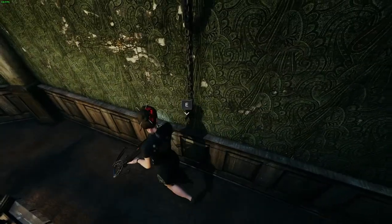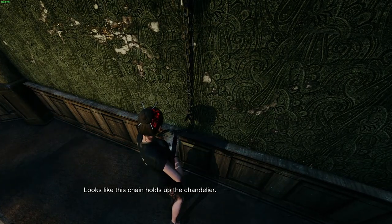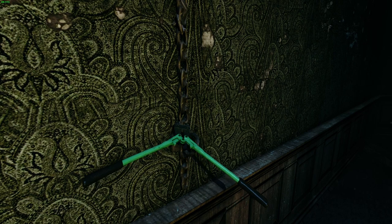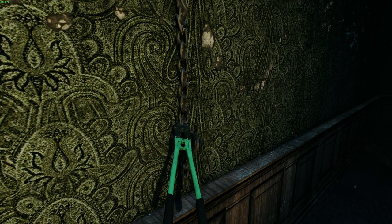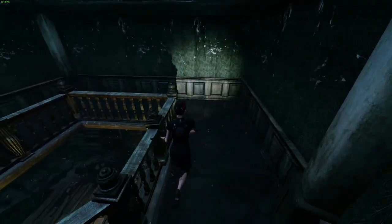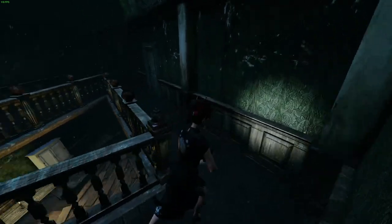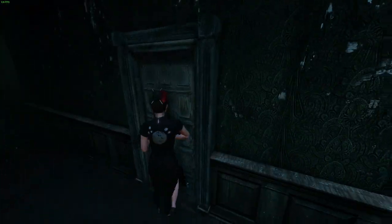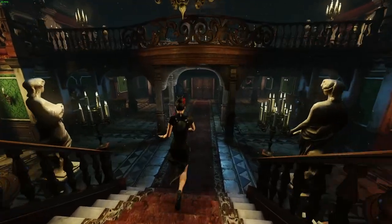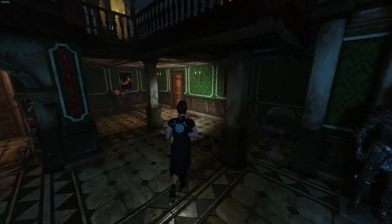So yes, we're back in this room and we're going to use our bolt cutters on this door here. Actually a very nice bit of animation there. I like the way that's just a perfect little hole straight down. Good thing that chandelier was there — although maybe it was there by design. We may never know. Let's get cracking anyway.